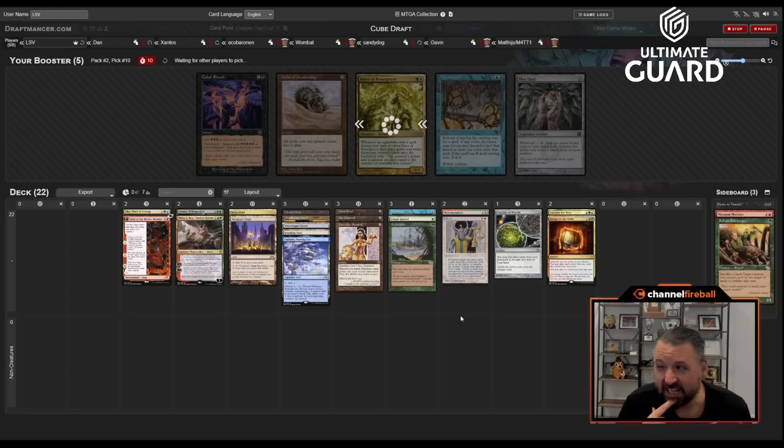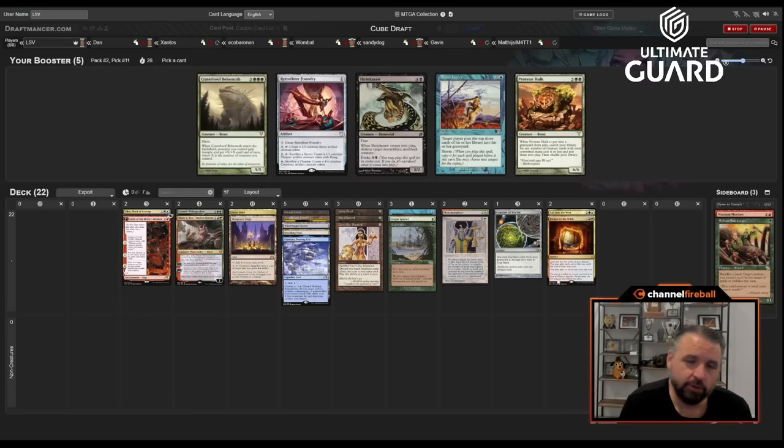Dark Depths would be a nice pickup. It's a shame Crop Rotation is gone. Another fetchland would be nice, and Fast Bond would still be fantastic. If I do get Academy, I'll be kind of annoyed I didn't take the Mox. Oh, Brain Freeze versus Retrofitter — that's actually a pretty tough pick. Brain Freeze would only matter if I open exactly Underworld Breach and get past Impact Tremors.